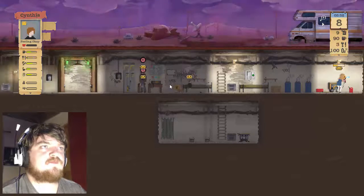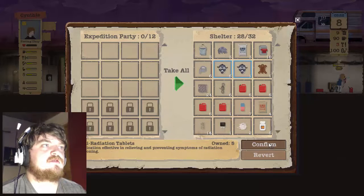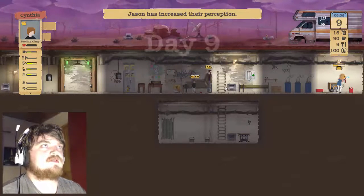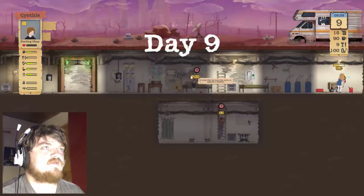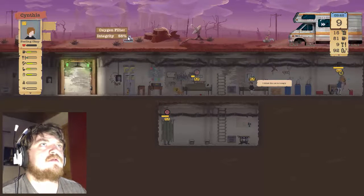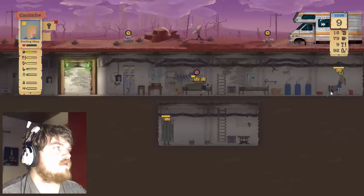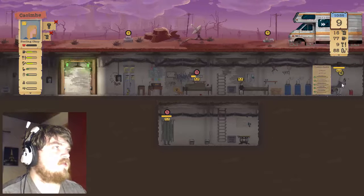How much did we get? He leveled up in perception — not too bad. Take all, confirm. She increased her perception level too — what do level ups do for people? We've nine food left now, that's not too bad, and a lot of water. Oh shit — power is out! Mother stop what you're doing, that doesn't matter — add fuel to it. We've got a lot of fuel as well. Repair and fix the shower.